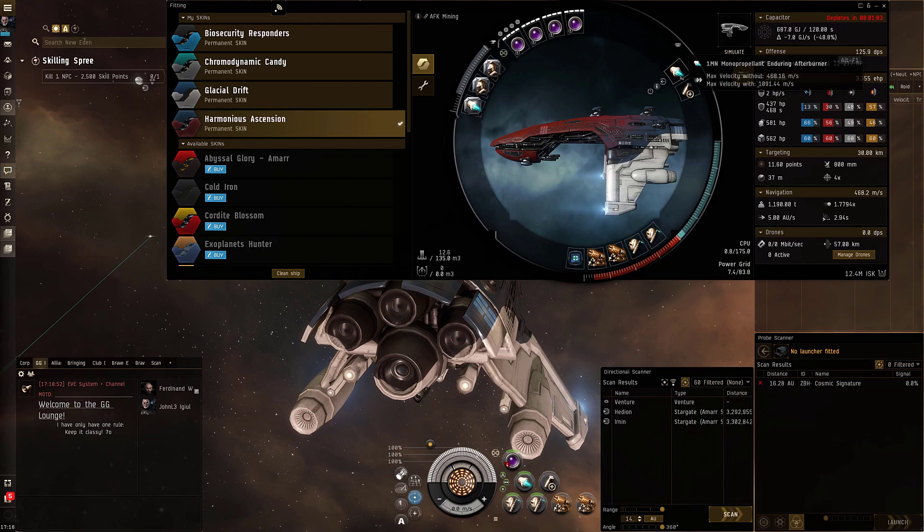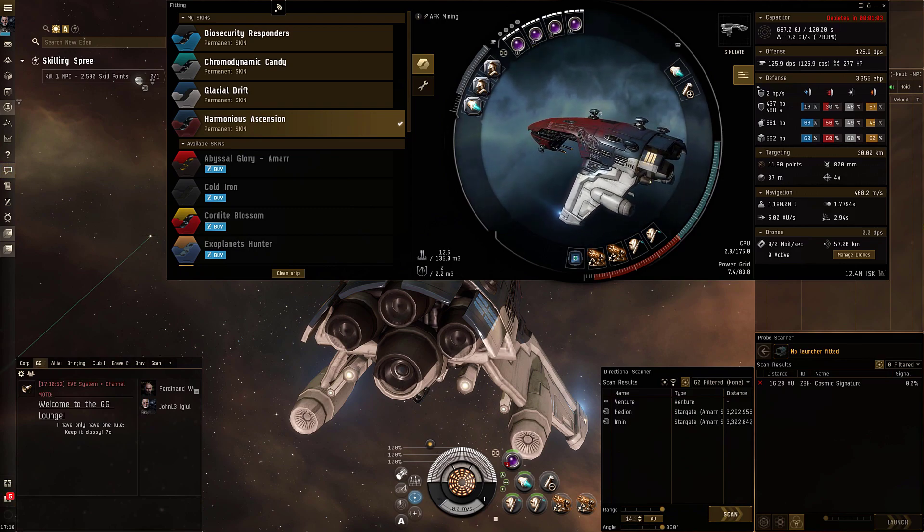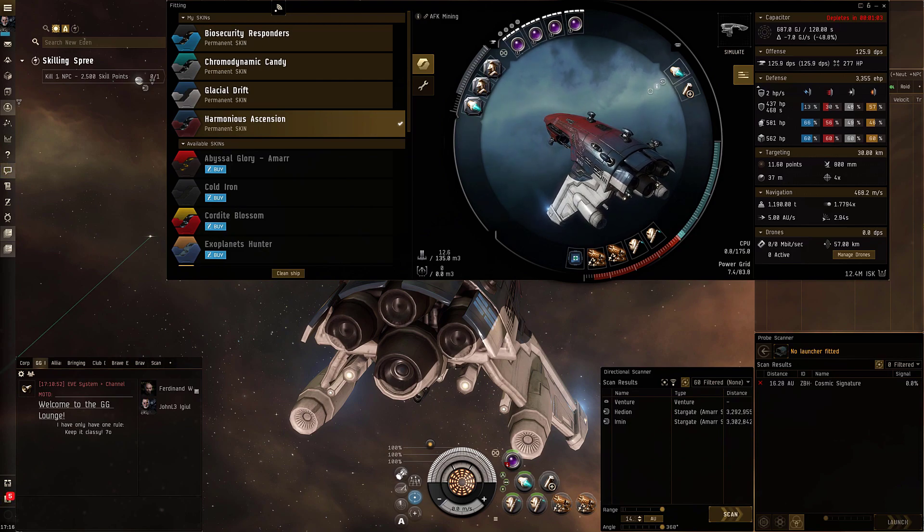We got an Enduring Afterburner, a small cap battery, and some small focus pulse laser IIs up in the highs. I went with beams the first time and then I ran into a drone battleship and that took way too long to kill with beams, so I switched off of that. In the rigs we got nanopumps to make these a little better, and an engine housing because the Punisher is kind of slow — this helps with the base speed. I'm just going to stick with the afterburner so I can keep it on and kind of sig tank some of the room.